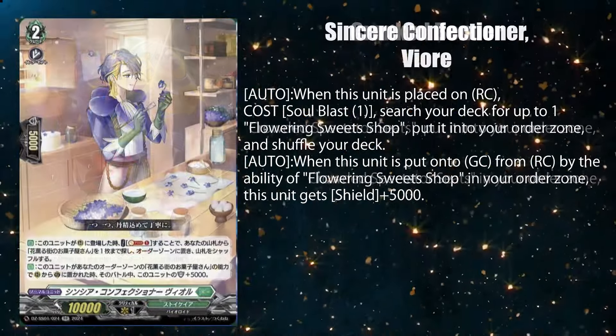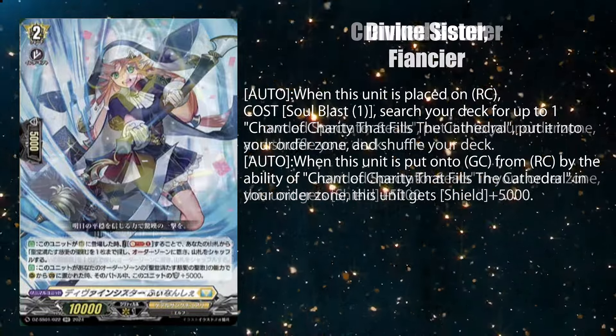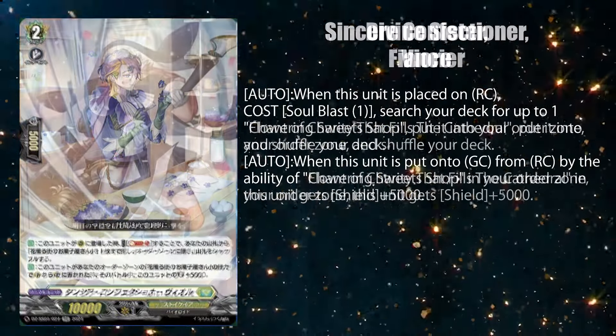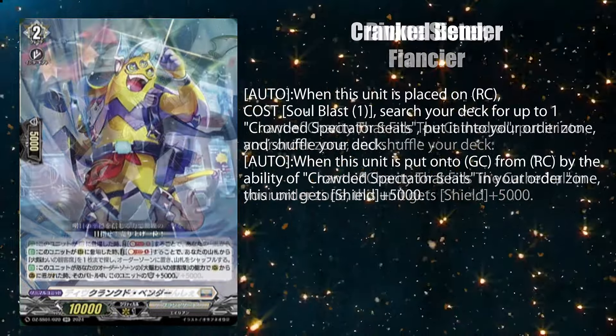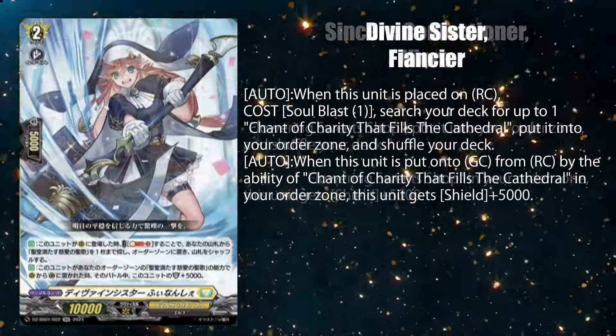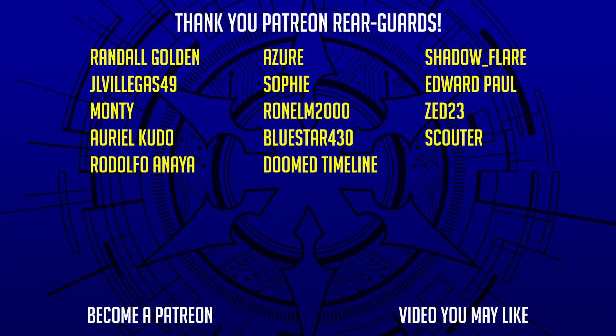The second ability, however, seems redundant since all of them are Grade 2 units, which already have the intercept ability. It's like having to do an extra step if you want a 10k shield intercept. As to why you would want to bind them is left unanswered. So until then, that concludes this Vanguard news without the bullshit. Special thanks to my Patreon members for continuing to support my content creation. Be sure to subscribe and let me know in the comments if you suddenly don't want to play with Blank Mire anymore.